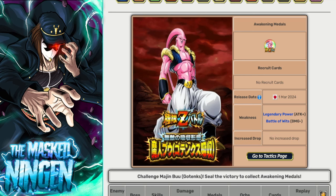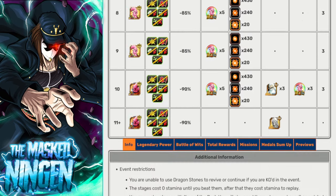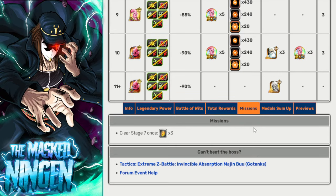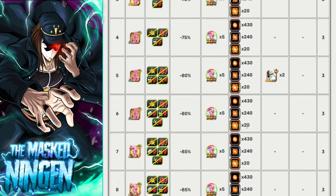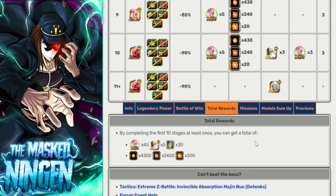They are coming out all at the same time. This is obviously good if you are someone who doesn't care about summoning on the banners the second they come out. You can do these Extreme Z battles and get yourself a nice little bunch of extra stones ready to go into your summons because LR EZAs are only 10 stages but you do still get 30 stones.